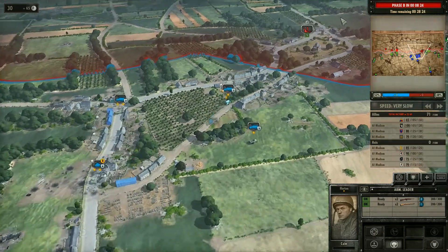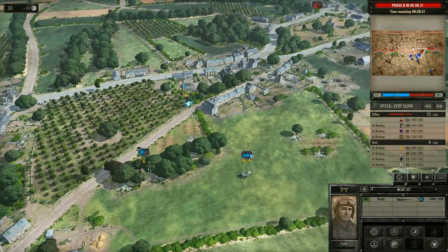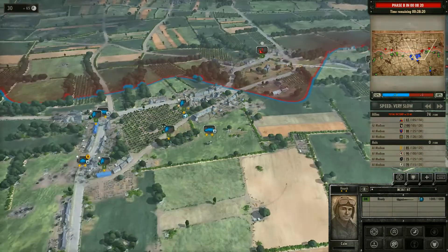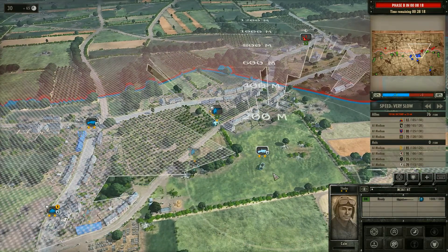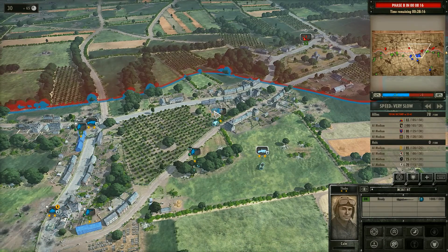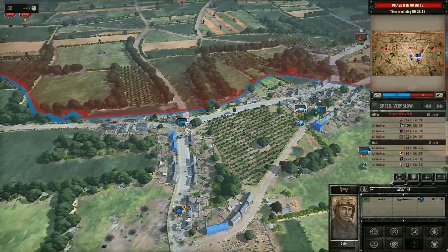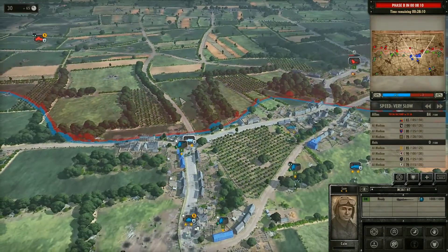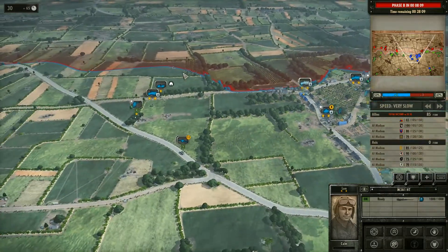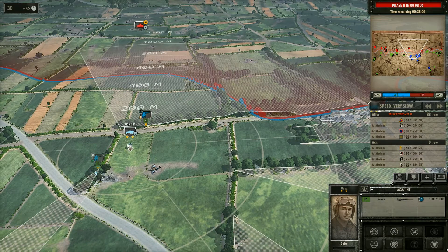Let's go ahead and deploy these guys as well. Looks like they're currently shooting at us — let's go ahead and get them deployed into that building. I don't know what I was doing — I got a bunch of leaders, my bad. So let's go ahead and have these guys... I don't think they'll be able to — we don't want them shooting at us. We're going to put them over here. These guys are going to cover this road here. We can see that they are currently pushing forward on this road here — don't know who's there.